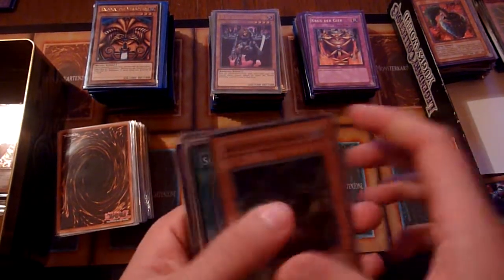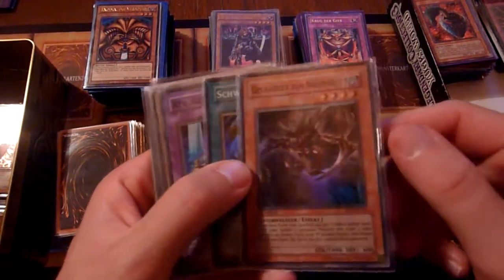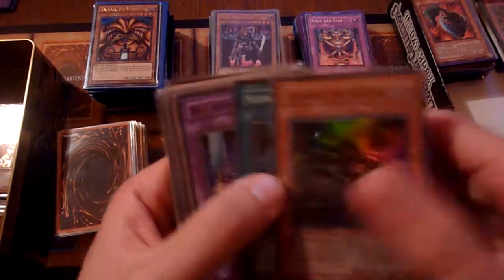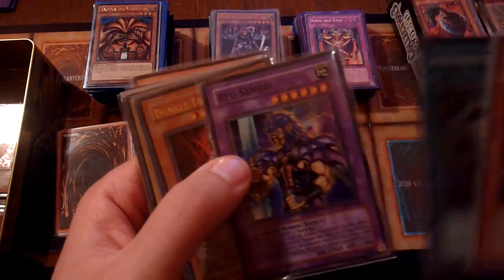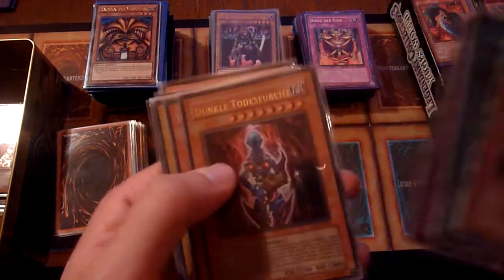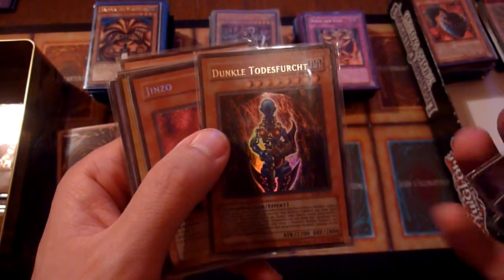Just to show you some of them, I can start with a few. This is Emissary of the Afterlife from AST, Heavy Storm. We got some decent gold cards for the fusion deck — Ryusenshi, and a Dark Necrofear.